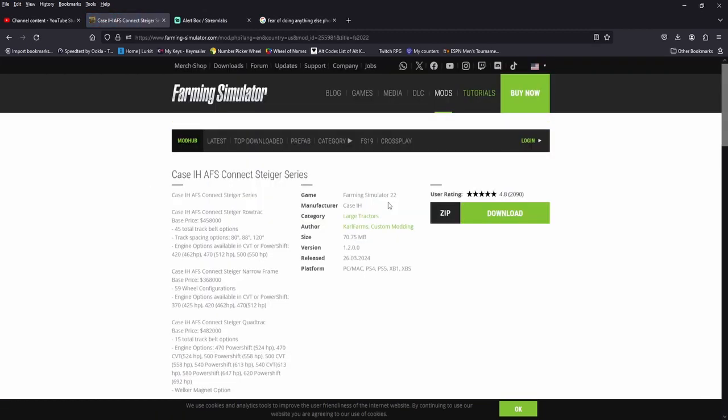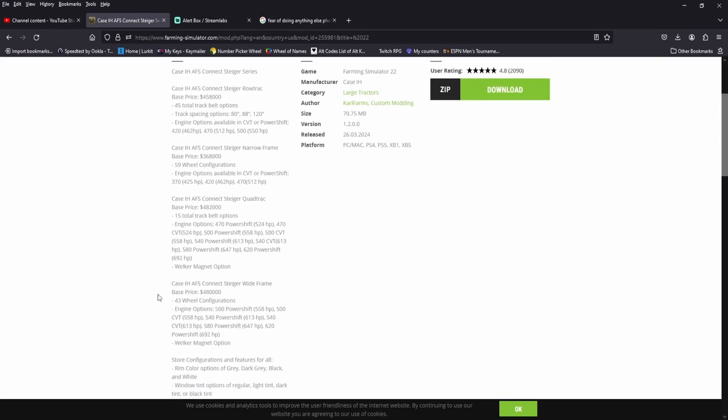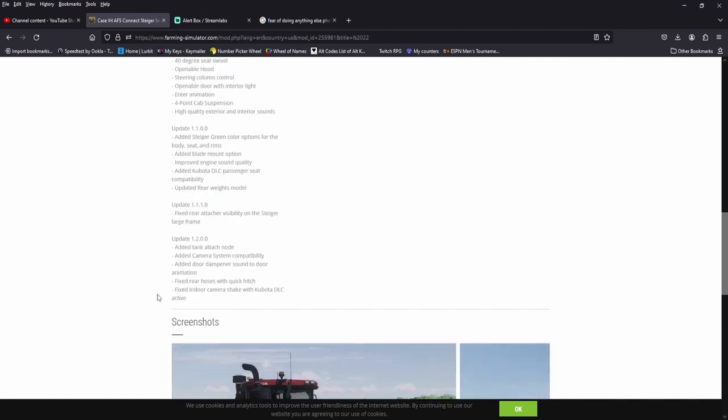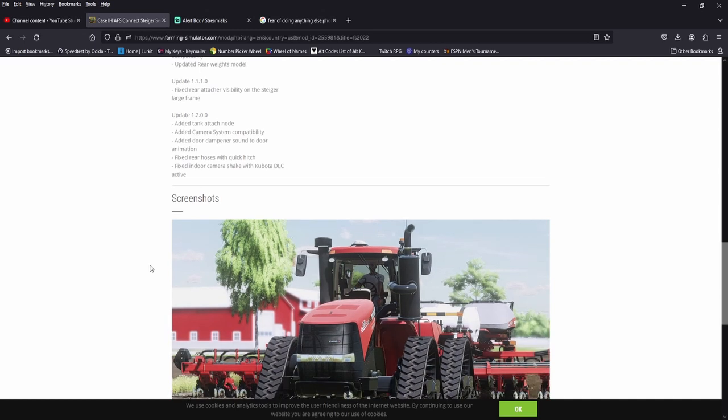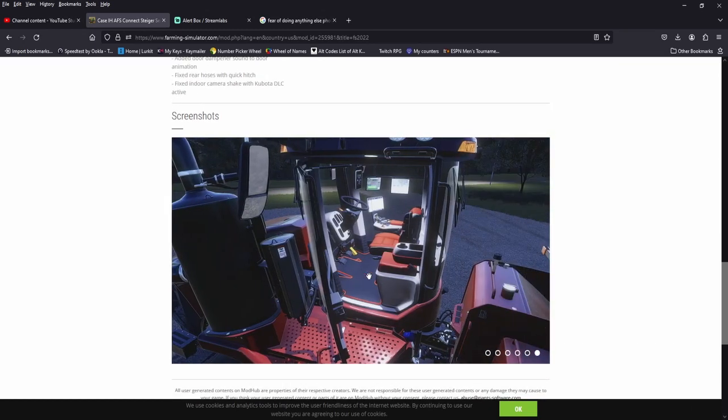I know people have been waiting for an update on these. Version 1.2: added tank attach node, so you can put tanks on these things now. Camera system compatibility, door dampener sound, fear hoses with the quick hitch, and an indoor camera shake with the Kubota DLC. I know they were favorites — I just, you know, we ate lead paint as a kid too. Doesn't mean it was good.